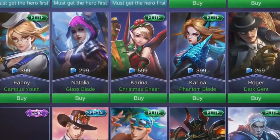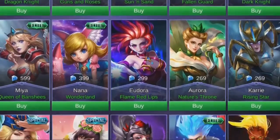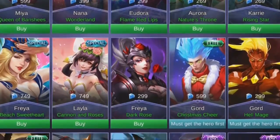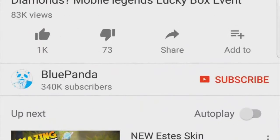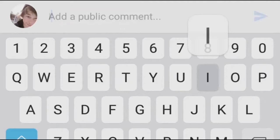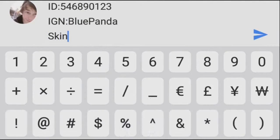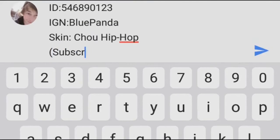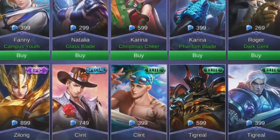Sorry for interrupting this video, I just thought you might want to know that you can get a skin for free. Yes, absolutely for free. All you have to do is subscribe to my channel, like this video, comment down below your ID, your in-game name, and the skin that you want which is under 300 diamonds, and you'll have a chance of winning that for free. You'll find more information down in the description.